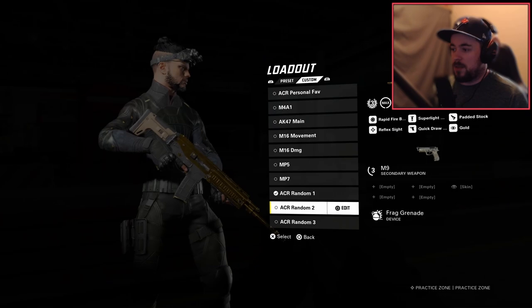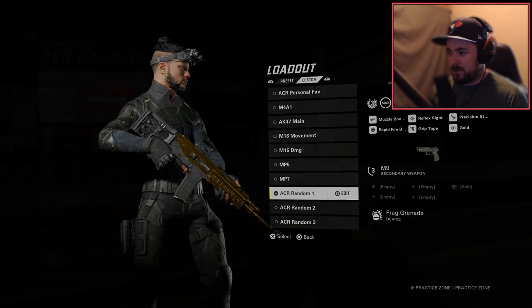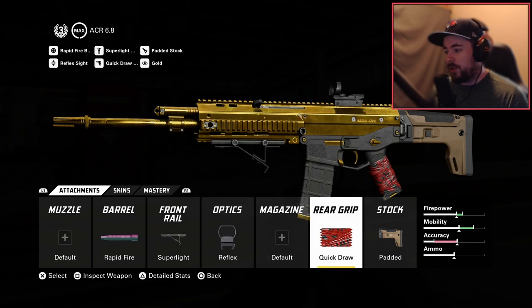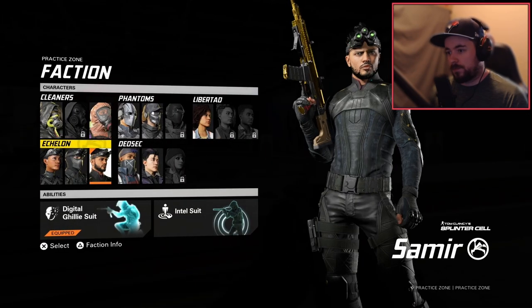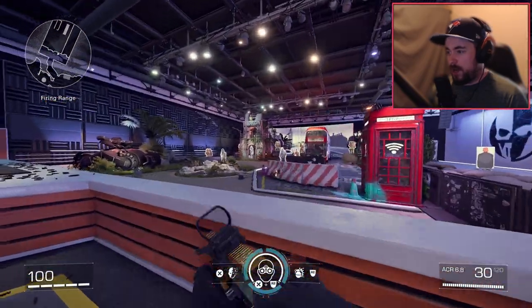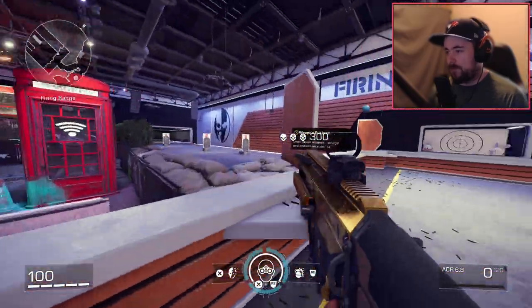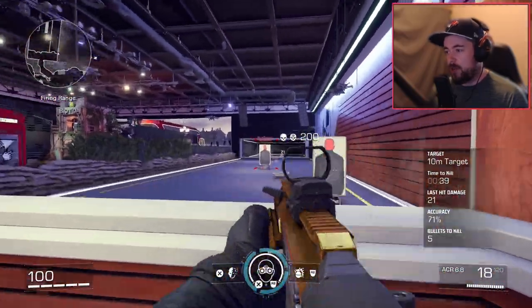The next class is pretty simple — I believe without the muzzle booster. It's rapid fire, the super light front rail, the reflex sight, quick draw rear grip, and the pad. The second one is good too, it's not my favorite, but it's still solid. You can't go wrong with the ACR at all.